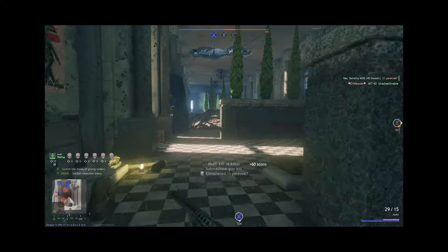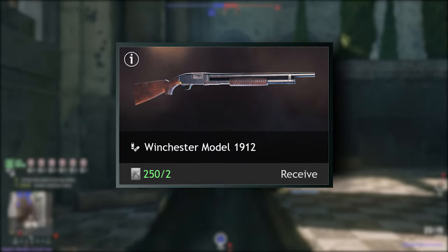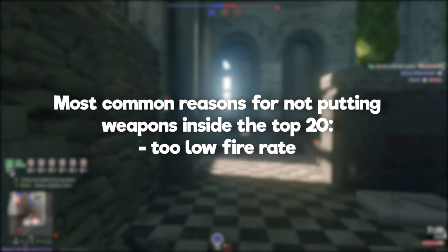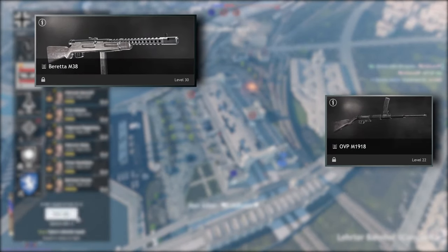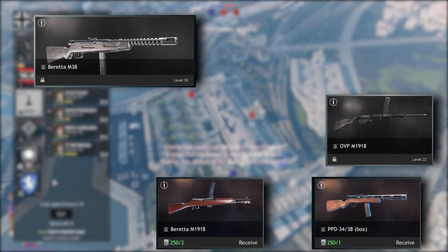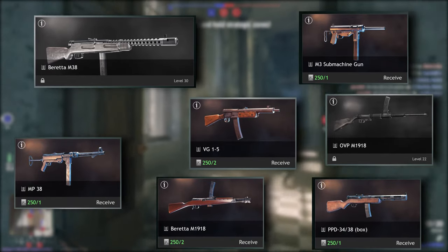Sadly, still none of the shotguns made it in my top 20 assault weapons. The Winchester Model 1912, the best shotgun out of the lot, only just misses out. Many other weapons did not make my 20-strong shortlist — the big reasons were too low fire rate, and too high fire rate in combination with a very small magazine size. Weapons that didn't make the cut but could still be useful include the Beretta M38, the OVP M1918, the Beretta M1918, the PPD 34-38 box magazine, the M3 submachine gun (the grease gun), the MP38, and the VG1-5.